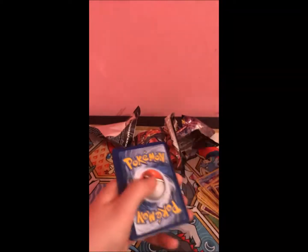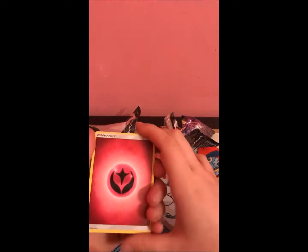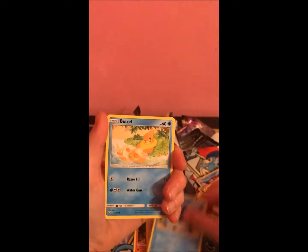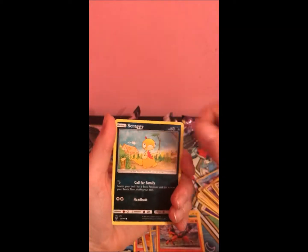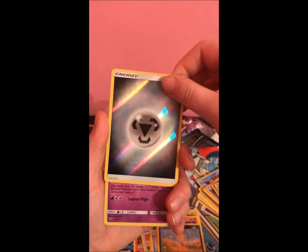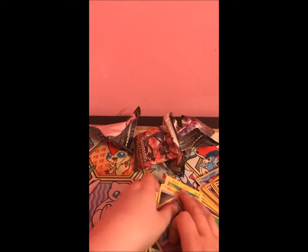Fairy energy, Corphish, damage mover, ultra ball, Totodile, Poipole, Torracat, Scraggy — reverse energies. These are really beautiful actually, I'm glad to get some of these. And oh no guys — another hollow. Can we get some last pack magic?